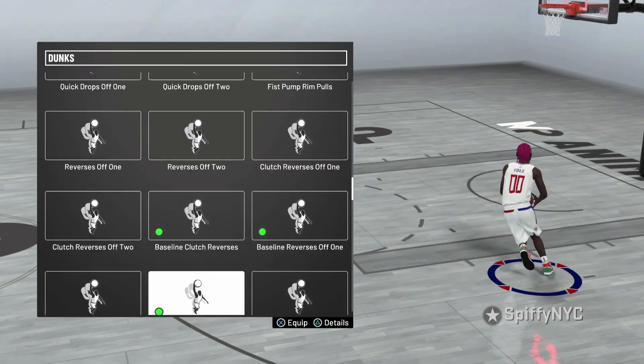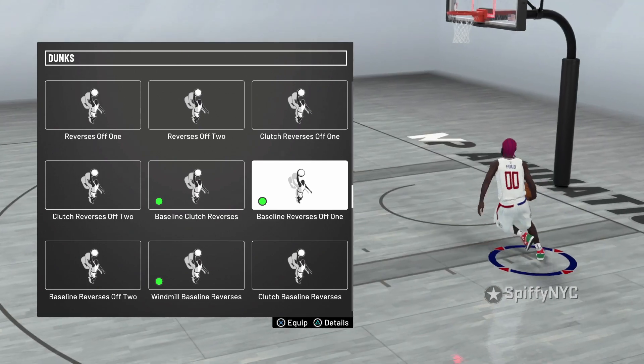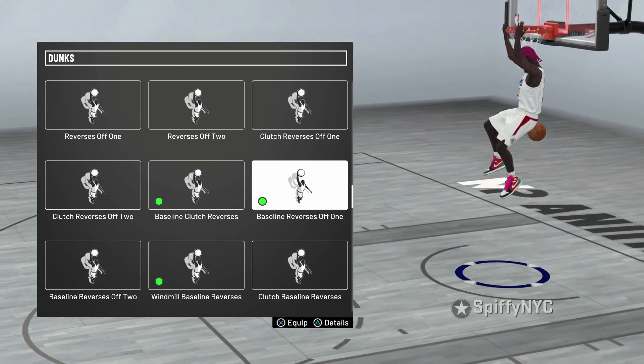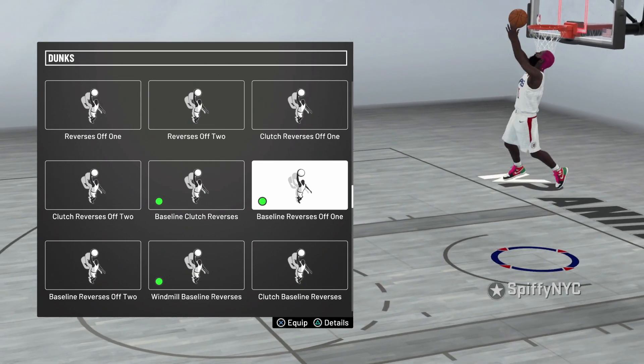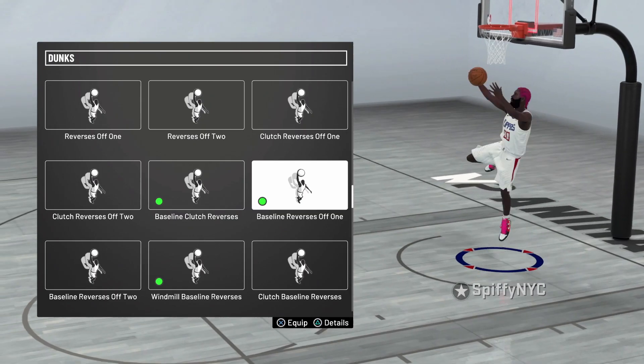Next we got the baseline reverse off one. This one is a little more unblockable than the baseline clutch reverse — it's really quick, easy, and simple. I've been using this baseline reverse off one since NBA 2K17, every 2K since, so that says a lot.